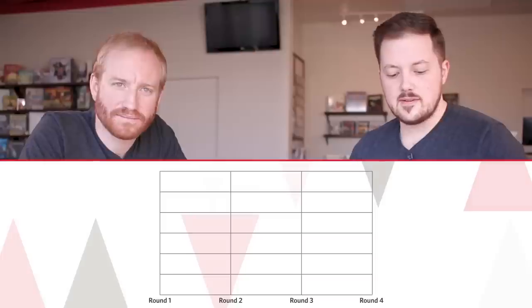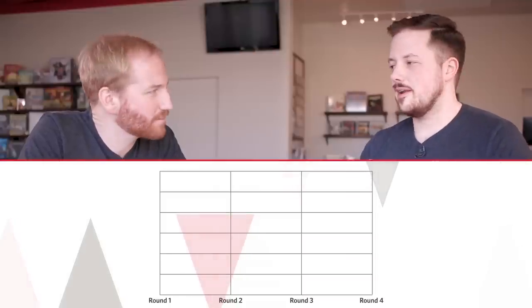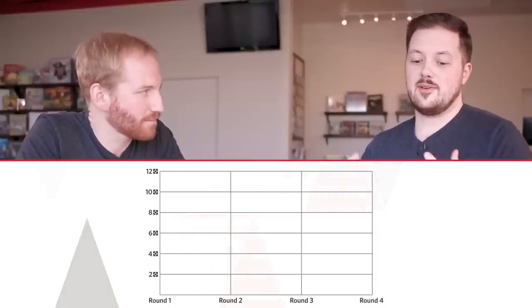The two main concepts we're going to cover that really explain everything else are the resource curve and the damage curve. Starting with the resource curve — if you picture a graph, which we'll animate on screen — in Star Wars Destiny you gain two resources a turn. The average game is going to last somewhere between four to six turns, so for our examples here we're going to assume it lasts four turns.